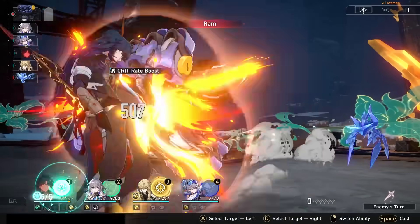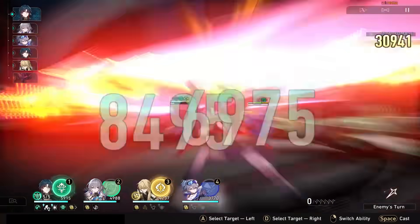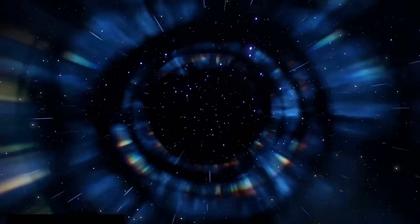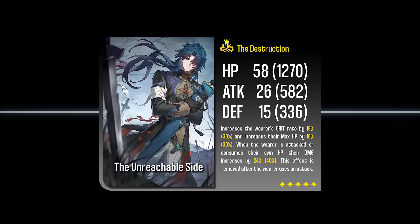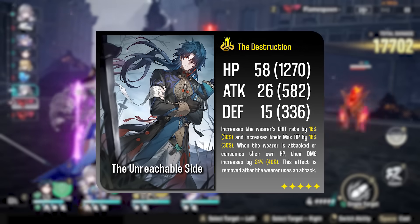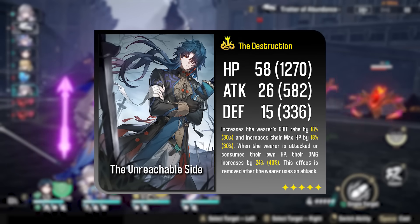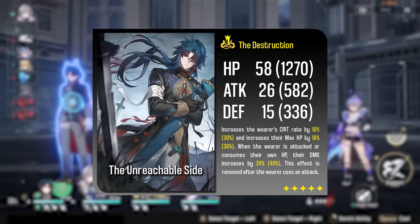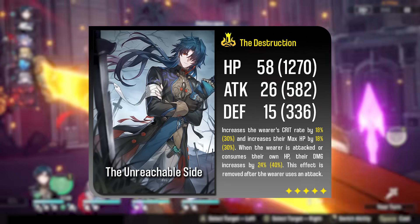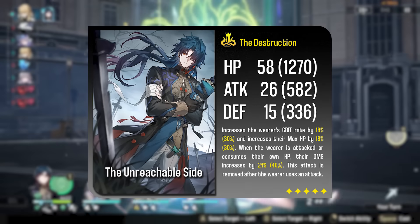He will have more options over time, and having a light cone is always better than none, but for now there are basically only four light cones you even want to really consider. The Unreachable Side is his best-in-slot light cone option because it gives crit rate and max HP, and the base HP stat on it is pretty high. It also gives a damage bonus, and it's the top pick light cone for Blade. This light cone is so good for destruction characters. If you don't want to gamble for that light cone, the second light cone I recommend is actually a 4-star — also gacha.